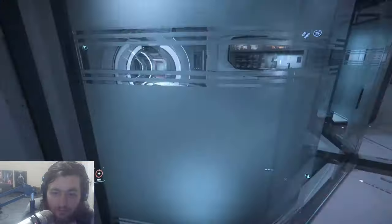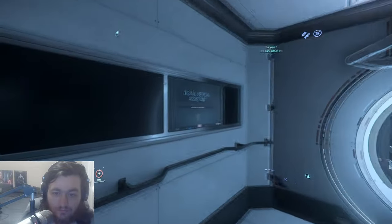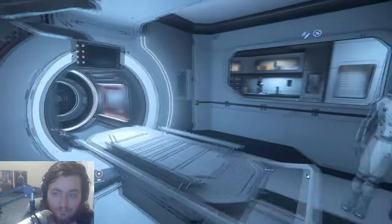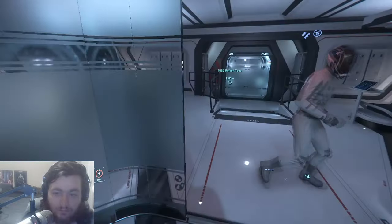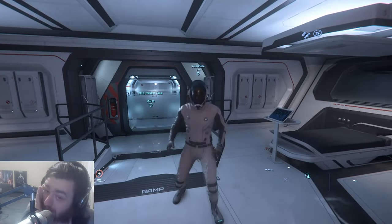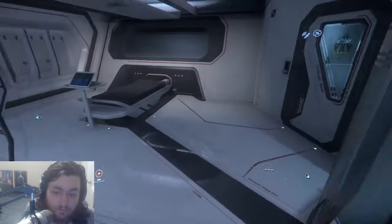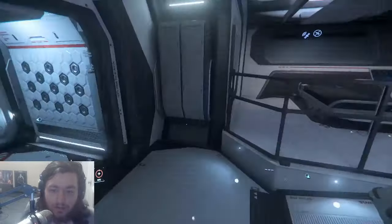Here's the med bay — you can use a bed if you're hurt. On the left-hand side where it says 'digital medical assistance,' that's where you'd bind. This is really good for doing bunker missions or like the 890 Jump mission you died on — you just leave extra gear in here, spawn here if you die, get your gear back after you kill the guys.